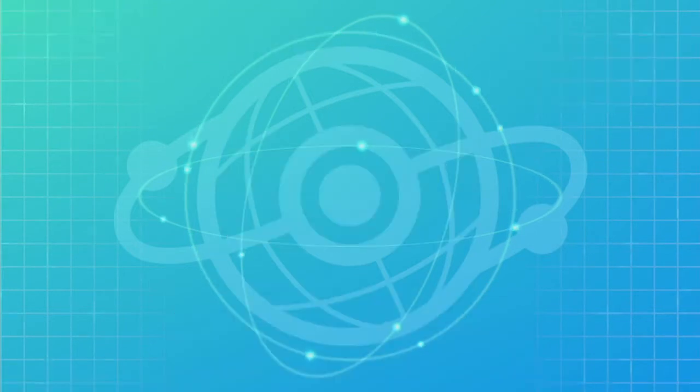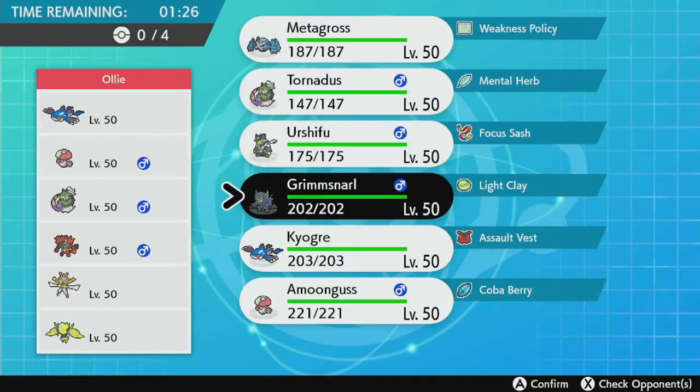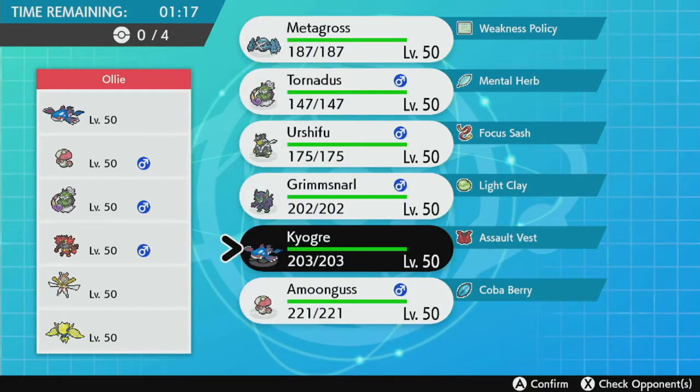Okay, first battle. They have half of my team — Tornadus, Amoongus, Kyogre — but I have Urshifu, Grim Snarl, and Metagross. Okay, they've also got Regieleki, Incineroar, and Kartana.